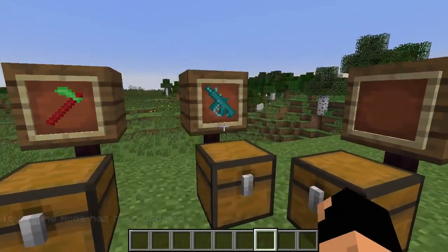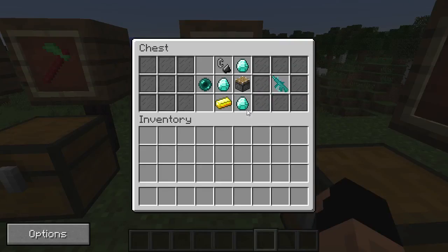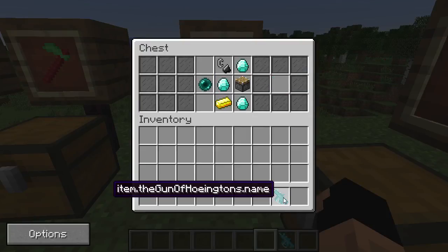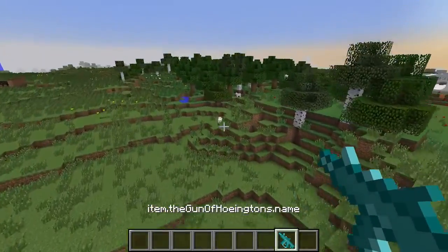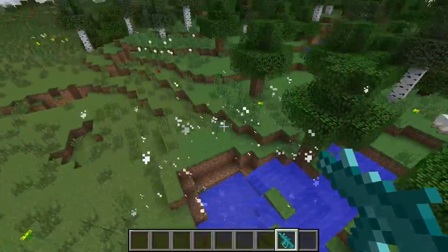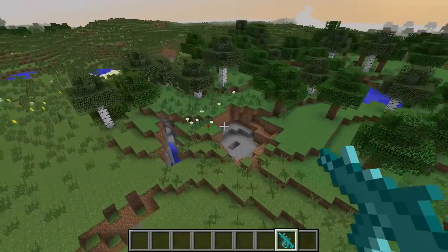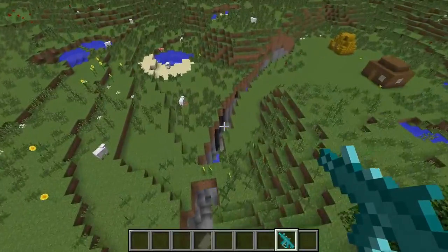Now for the last item. It's kind of a hoe — you can tell it's not really in a hoe shape. It is a gun. You make it with a piston, three diamonds in this shape, plus a flint and steel, a gold ingot, and an ender pearl. This is called the Gun of Howingtons. Let's fly over and take a few shots. It doesn't act as a hoe — it just shoots flaming exploding arrows.